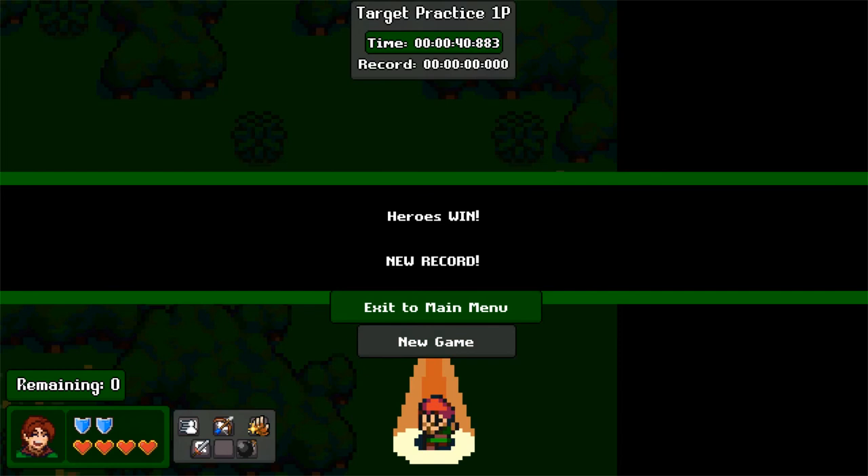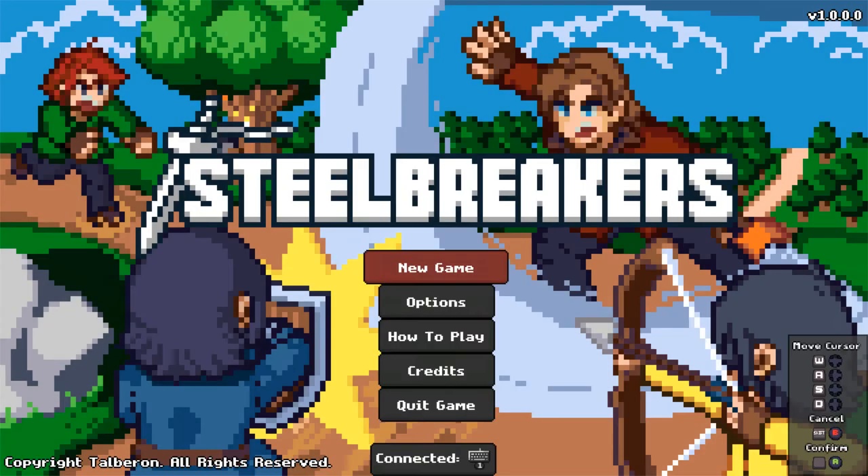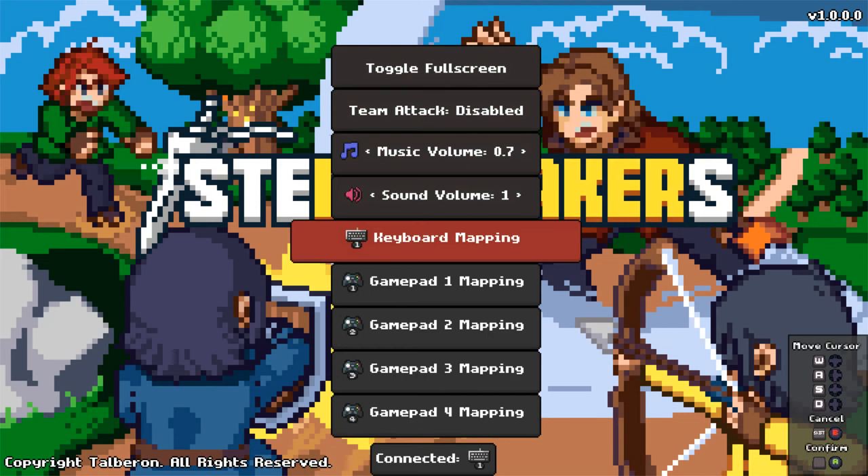I enjoyed it — it's really good. It's very centered on local co-op, and there's no AI that you can play the four-player mode with, which I think would be really helpful for this game. Other than that, it was an enjoyable game for a short time. I could see the wave defense being very fun to play. It was all controlled with one hand — I'm not sure if you can rearrange the buttons, but it does say keyboard mapping, so if you can arrange the keyboard or gamepad to use two hands it would probably be a lot easier.